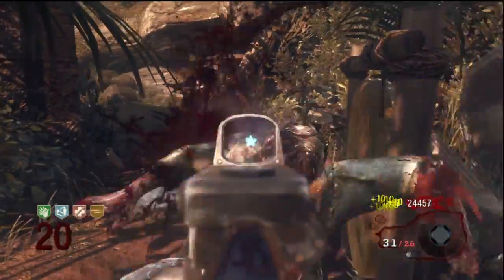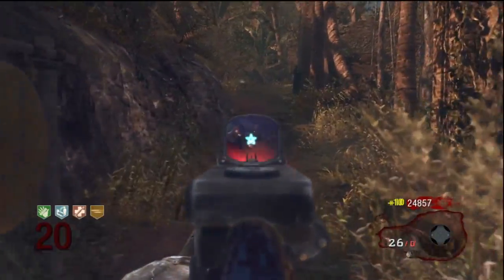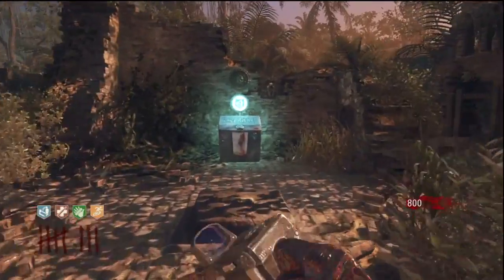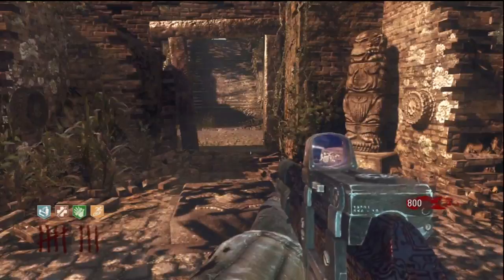Now it's important to know with this map that perks can be in one of two locations. They'll always spawn in either of those two locations, but they're not necessarily going to be the same way every time. The exception is Quick Revive, which can be found in the starting area inside this little abandoned ruins.